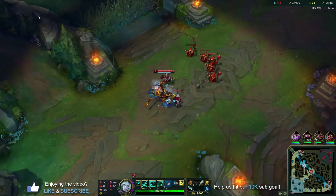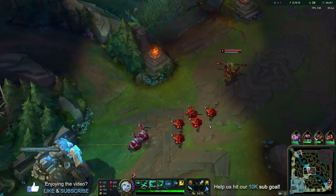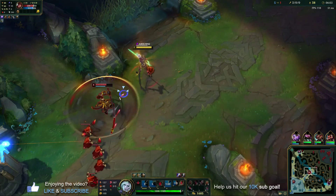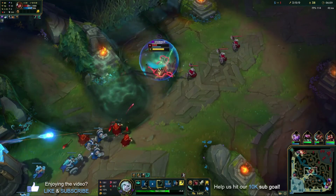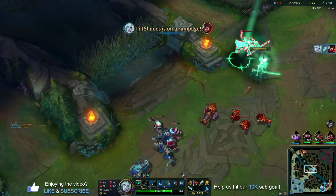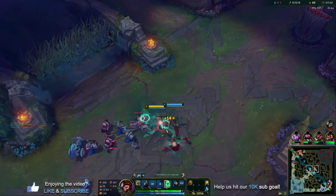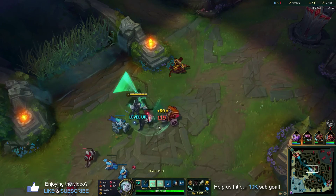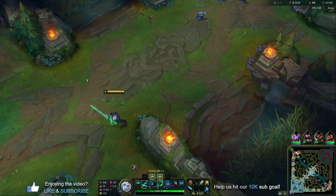Resetting champion, mobility, damage, no mana, dashes — I don't know what else to say, there's so much to this guy. W, auto, auto, Q, auto, auto — fully proc'd on Conqueror. Cast E for more attack speed, W again, auto, auto, Q, auto, auto. Flash in and take over his body again — it just keeps rolling. Every single game will be slightly different as a result. If you're a player who doesn't know which champ is your favorite and you're playing a bunch of different champs every game, this might actually be a good champ for you to main — because you can play a bunch of different champions while playing Viego and still pour games into one champ to climb.